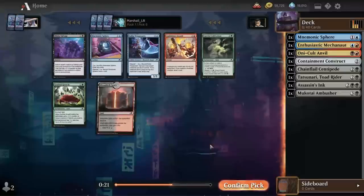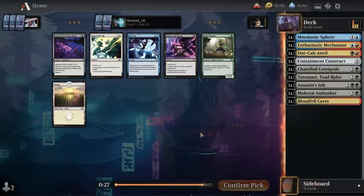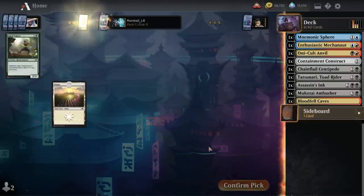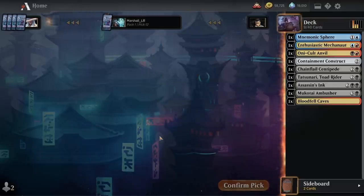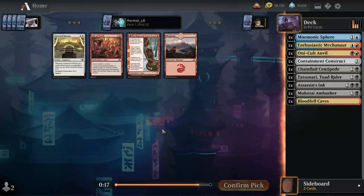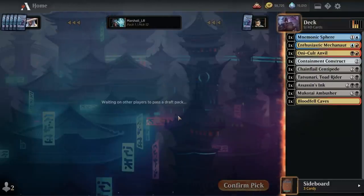I'm just going to take Bloodfell Caves to try to make sure our mana is okay. This pack just kind of stinks — I still don't want Enormous Energy Blade, that card's just not good. Just Kaito's Pursuit, I guess. Futurist Sentinel — really bad. Everything here is just bad. That's fine though; these are the last few picks of the pack, we don't expect anything great.